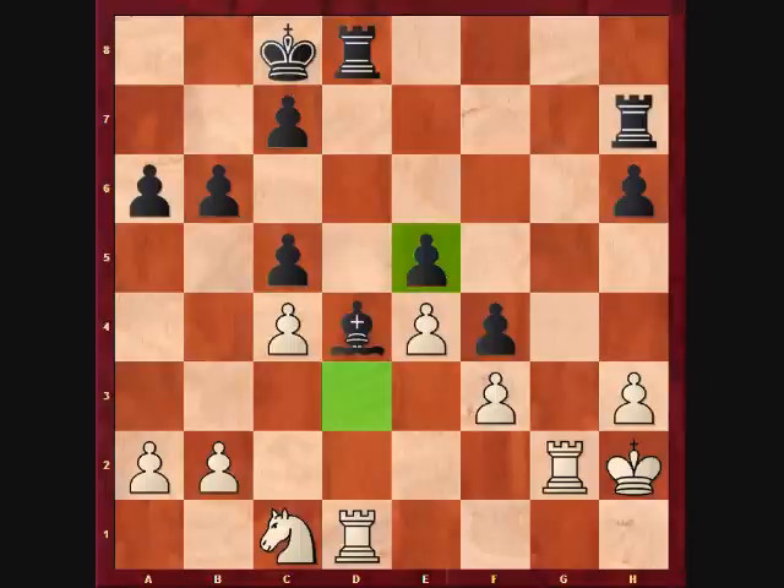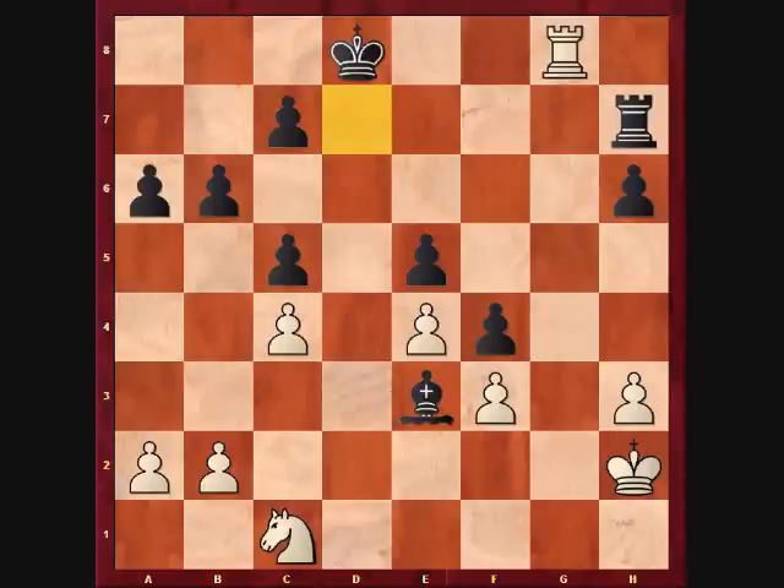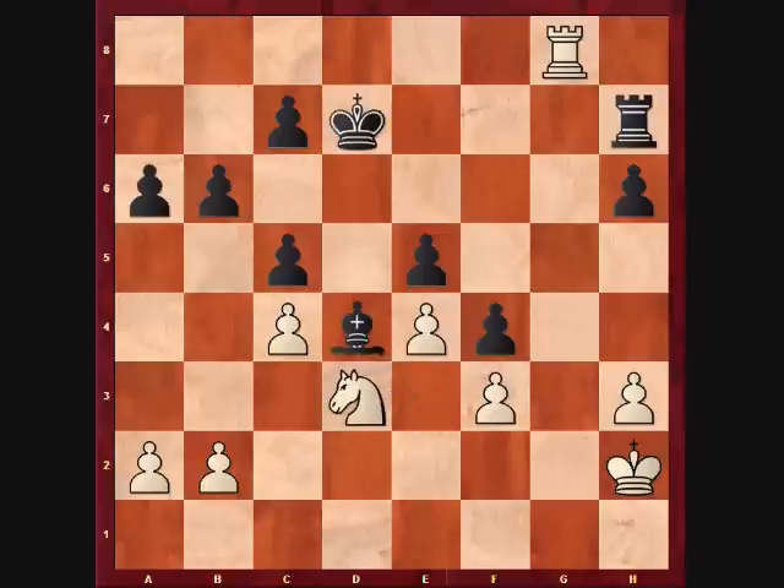In the game, my opponent instead played bishop e3. Rook takes d8 check, king takes d8, rook g8 check. This immediate check is useful, as it forces the king to obstruct the black rook's access to d7. King d7, knight d3, bishop d4, b3. With this last pawn move, white's pawns are now completely invulnerable to the black bishop.